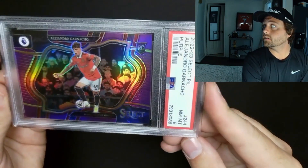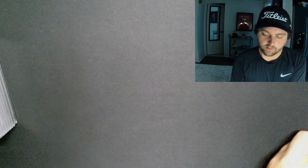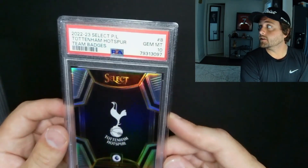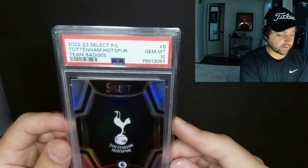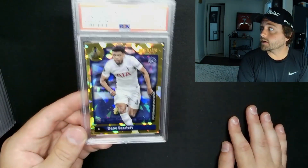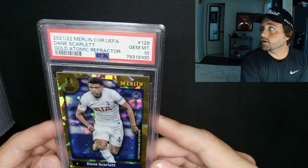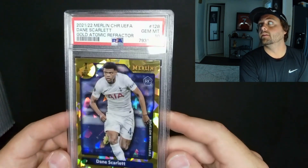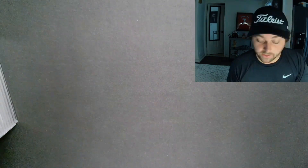PSA 8, also for auction. I've got a buddy that's a Tottenham fan and I'm a real estate agent, so when he refers me some business, Dan, this is going to be yours on the wall — but until then that's mine. He told me Dane Scarlet for Tottenham is the absolute truth. Bought this for $80, graded it for $20. Hopefully he's England's next striker.